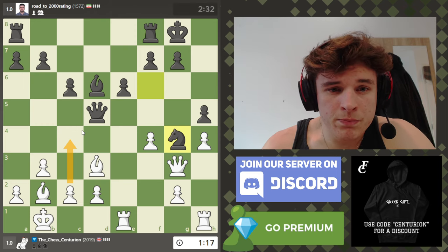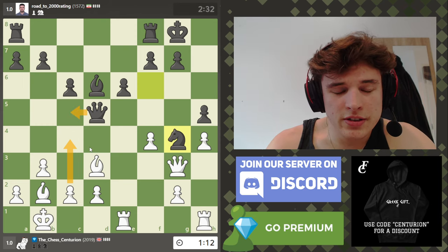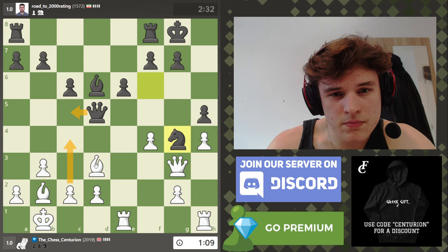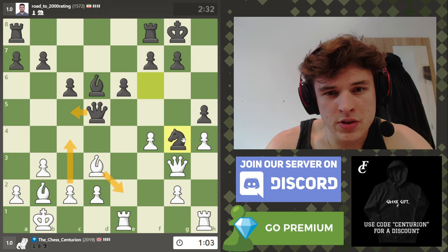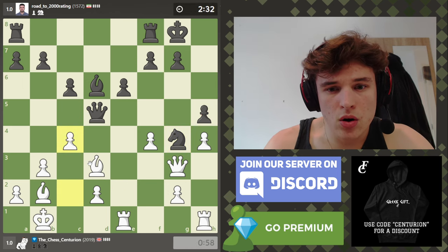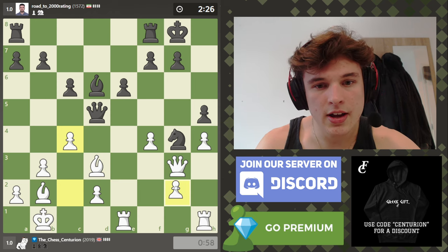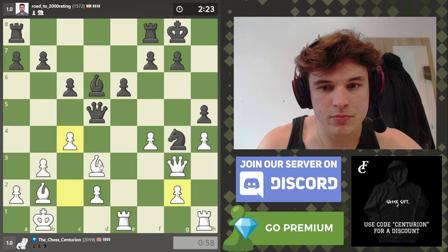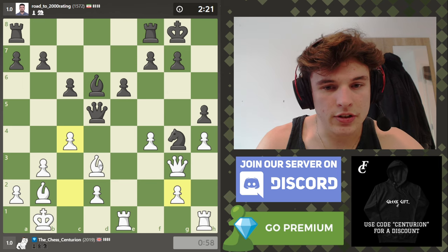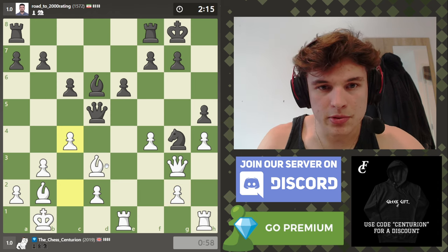I could go c4 to attack my opponent's queen — something like queen to c5, and then maybe bishop to e2 to attack the knight and put pressure on h5. Oh, I'm also down to a minute. I only actually have one minute left to play the game because I have no increment, which I completely forgot about. So this is going to be a bit of a scramble.